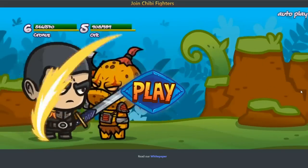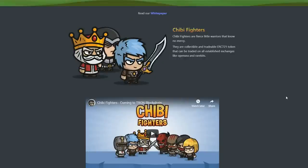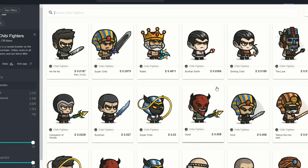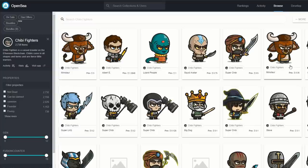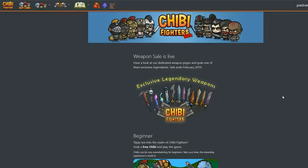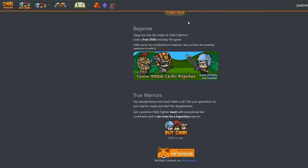A similar breeding game is called Chibi Fighters, but this one isn't just collectible. You can actually play games and earn some cryptocurrency along the way. Chibi Fighters are fierce little warriors and they have no mercy. It's all based on the tradable ERC-721 token. When you purchase a Chibi Fighter, it's yours forever. Similarly to CryptoKitties, you can go ahead and sell your Chibi Fighters with their unique traits on OpenSea. Chibi Fighters are a lot cheaper to purchase, and you can actually level them up as you go through the game. You can even get a free Chibi and play the game at no cost.